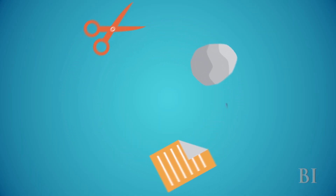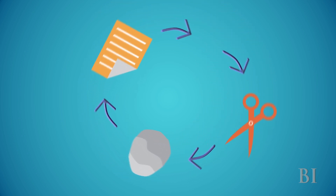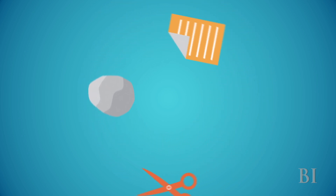For example, if someone loses with rock, they'll most likely play paper next. If they lose with paper, they'll usually play scissors, and so on. Those two pieces of information are the key to crushing your opponent.